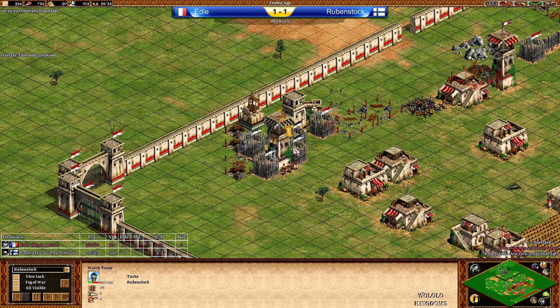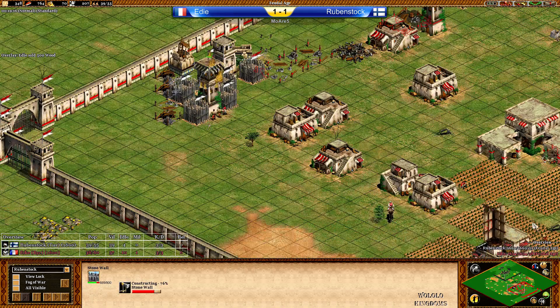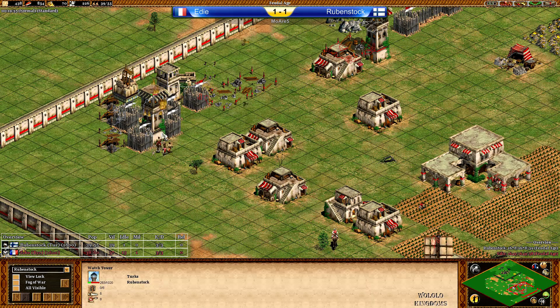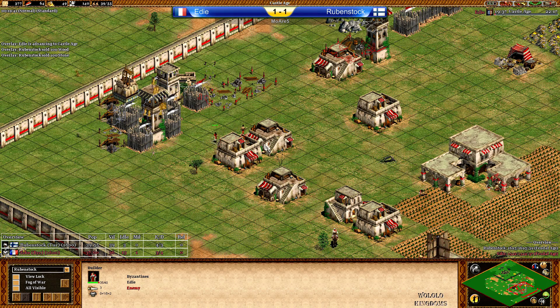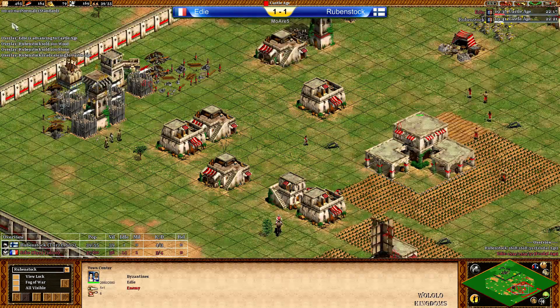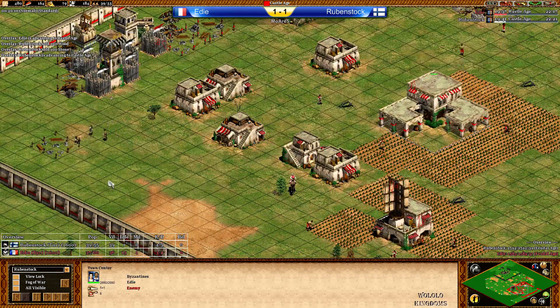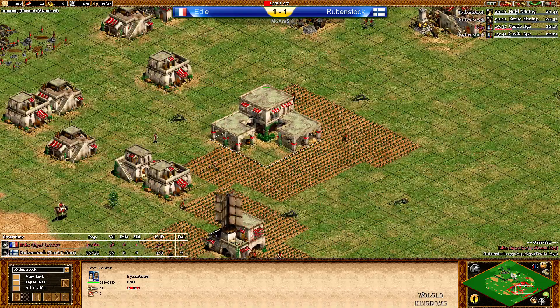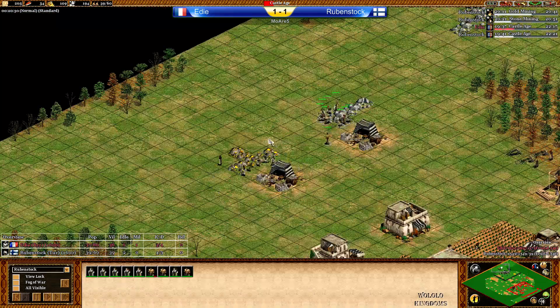Now Eddie is attacking immediately and the watchtower will go up, but I guess it will go down as well. This was not a good watchtower. Eddie and Rubenstock are going to fight — villagers getting dropped out, dropped inside, repairing the tower. Rubenstock is microing pretty well. Now Eddie is in range of losing another villager — can he save him? Yes. Both players are on the way to Castle Age almost at the same time, but Rubenstock has three more villagers. He had less idle time, so Rubenstock is ahead a little bit right now.